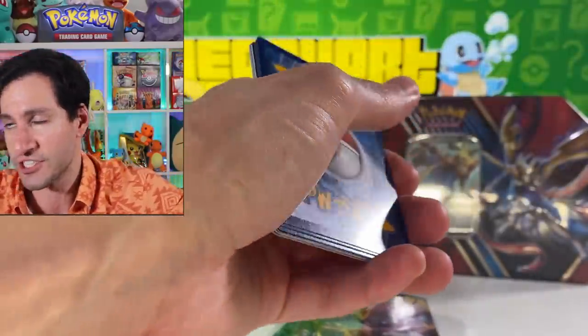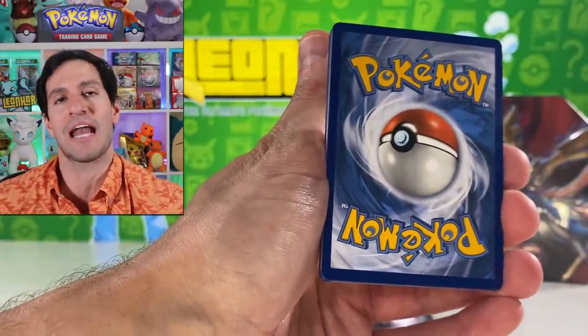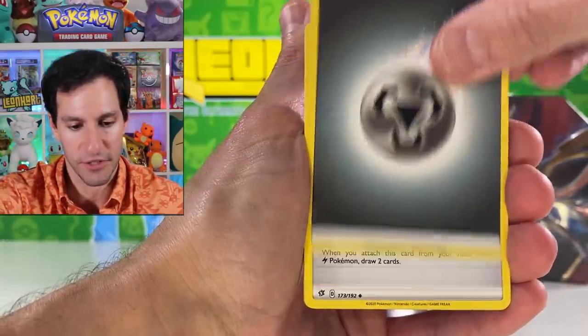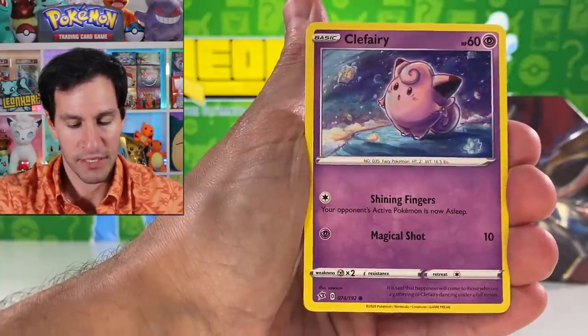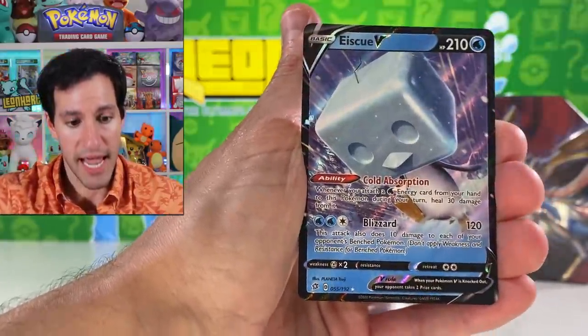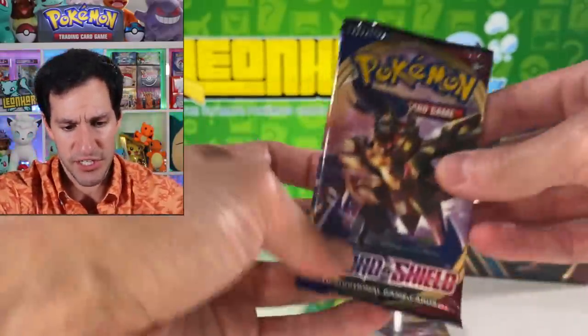Let's get into the very first pack. These tins are around $24.98, same price as the mystery power boxes. I'm doing my trademark 'guess the energy' — I say psychic energy for the very first energy always. From Rebel Clash we got Clefairy, Growlithe, and an Eiscue V — a fairly common ultra rare. Now into the Sword and Shield base set pack.